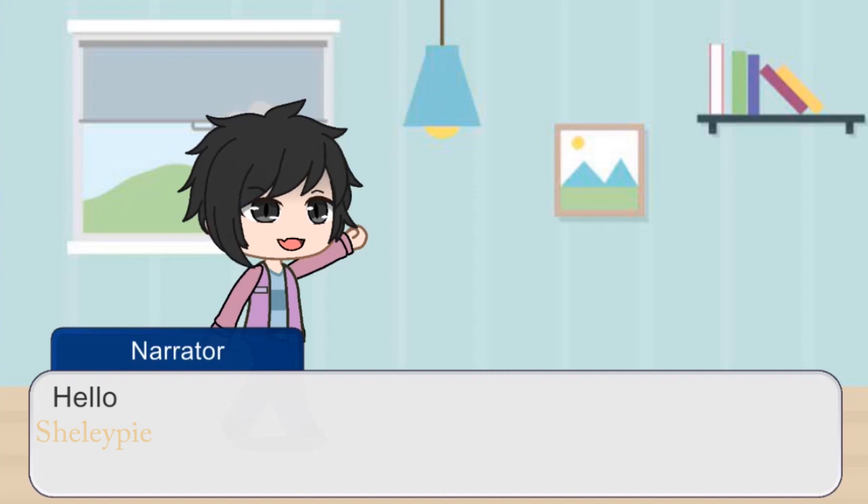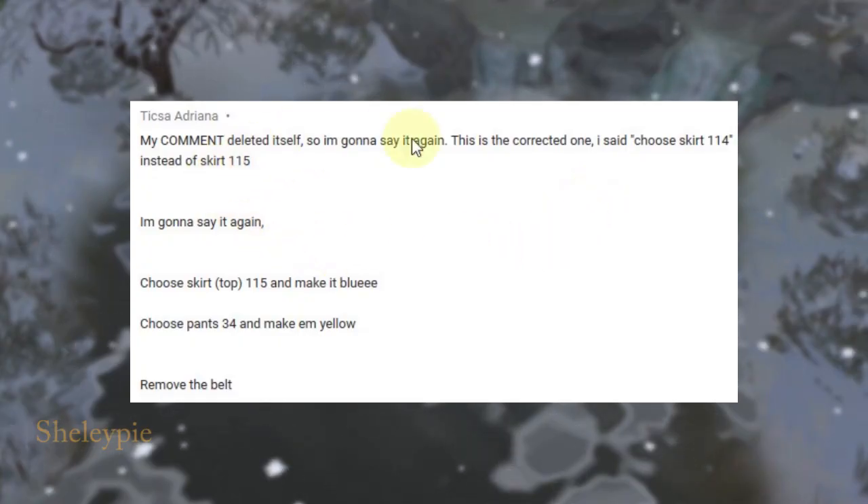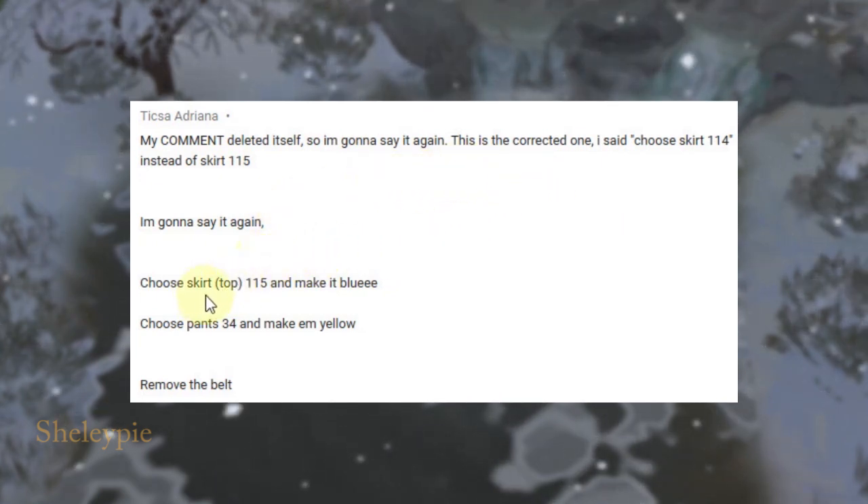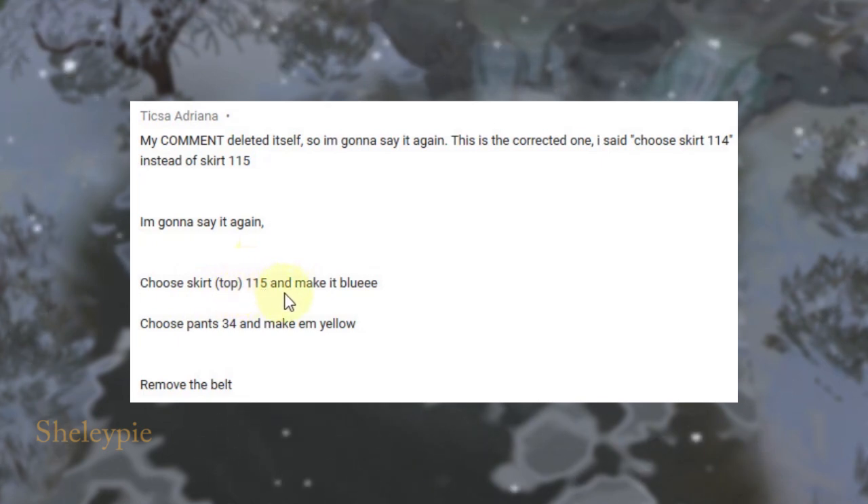Hey guys, welcome back to Nagaja Club video. This submitted clip says: choose skirt top 115 and make it bluey.